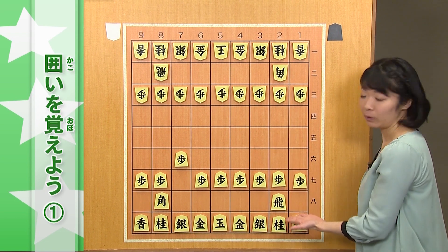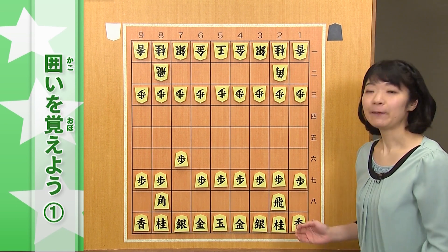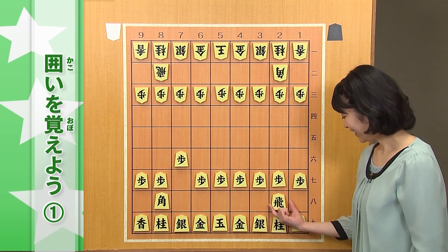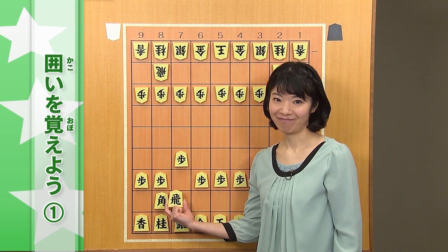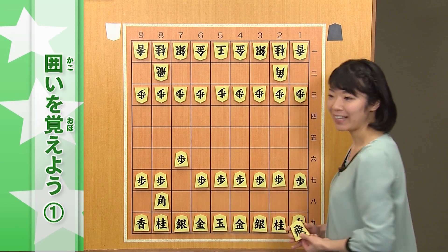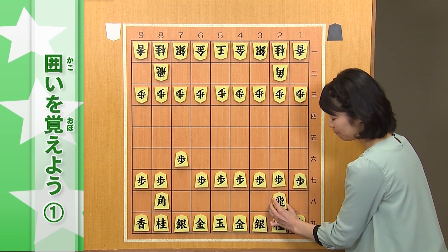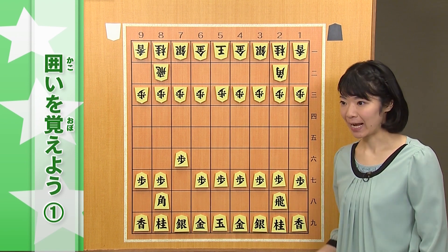このまま使うことを、居飛車と言いますが、今回は、ふりびしゃ編ということで、飛車を移動して使いたいと思います。ふりびしゃをやりたい皆さん、ここで、大事な手をお伝えします。